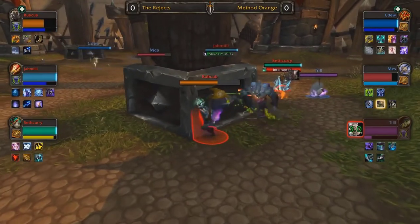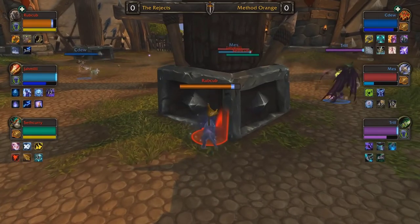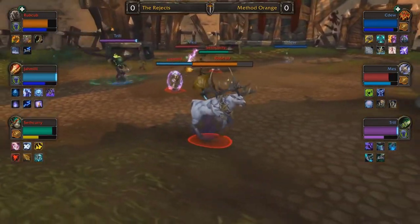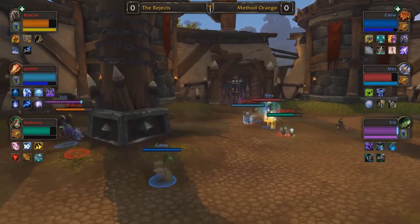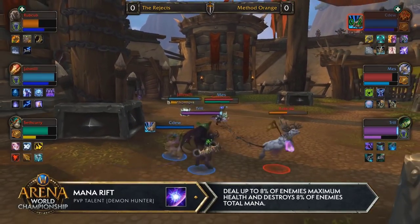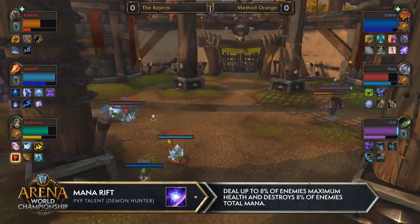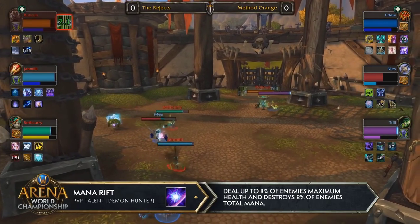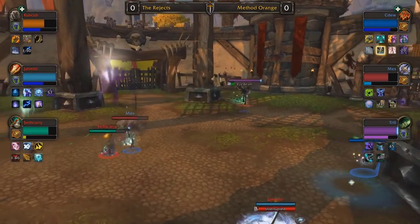You see Trill pressuring Rubcub with that Mana Rift, looking to cast it right after a stun to diminish Rubcub's mana regeneration. Trill has been playing with Mana Rift for probably the better part of a year, so he's definitely the master of nailing as many of them as possible and as frequently as he can. Another one secured onto Rubcub — every single Mana Rift is just creating more of an advantage for Method Orange. Jamili doing his best to avoid Mez on that Arcane Mage.